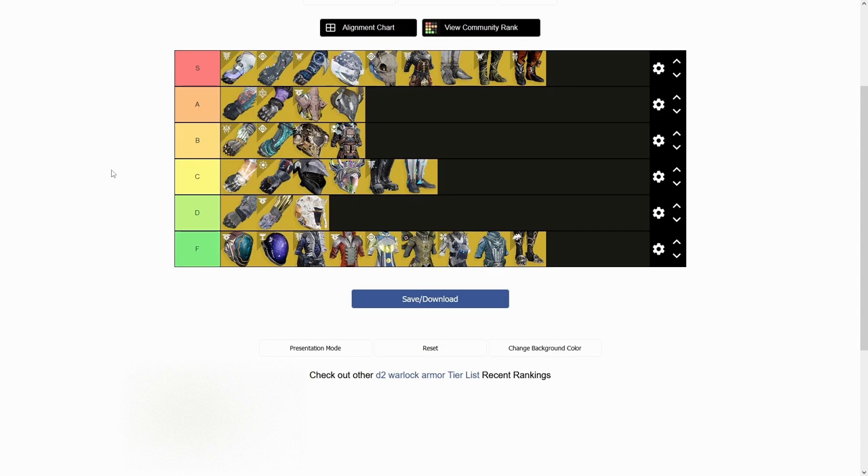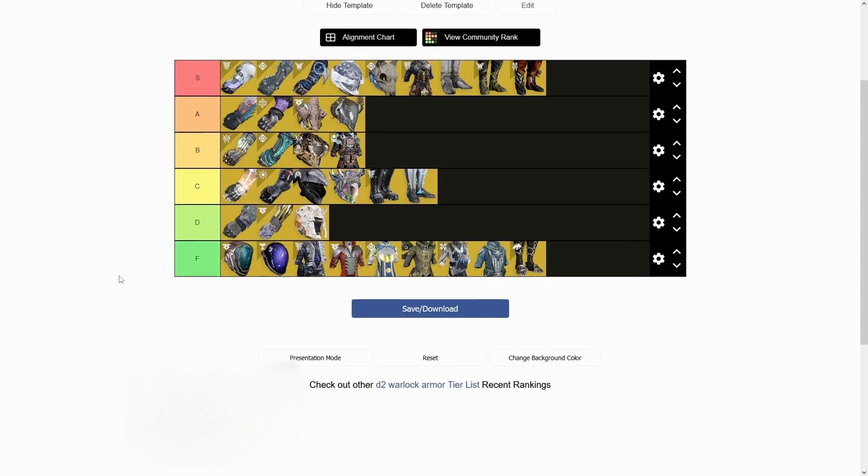That pretty much wraps it up. We have a lot of F tiers and a lot of S tiers — it's like a reverse bell curve, mostly due to the fact that a lot of these are kind of useless in my eyes but there are also a lot of strong warlock exotics, with some in the middle of the pack. Don't look at D tier or C tier as being absolutely useless — it just means average or below average. A lot of people think seeing their favorite exotic in C tier means it sucks, but no — it just means it's okay, doing the bare minimum expected of it.